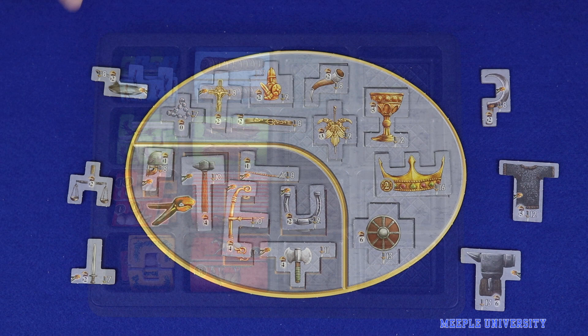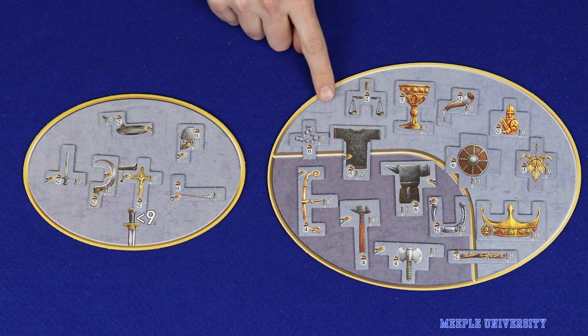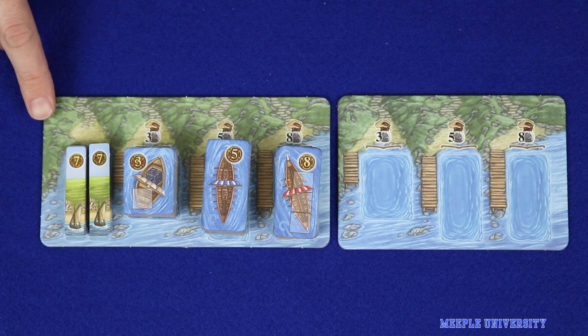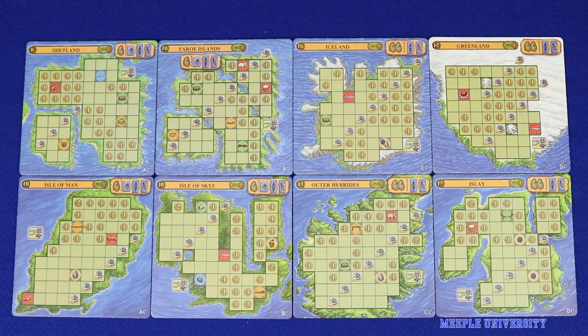There are six new special goods tiles in the Norwegians. Place any tiles with both a forge symbol and a sword value of eight or less onto the new smaller oval board, and place the rest onto the backside of the larger oval from the base game. There is also a new shipping board which replaces the board from the original game and provides space for the new small emigration tiles.